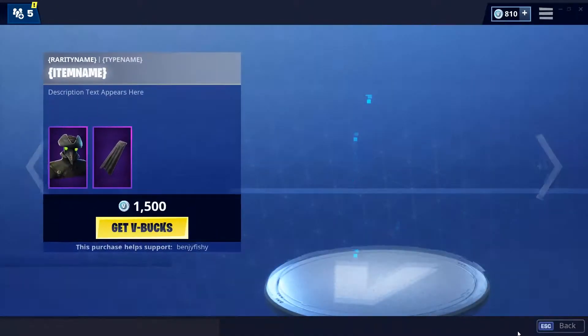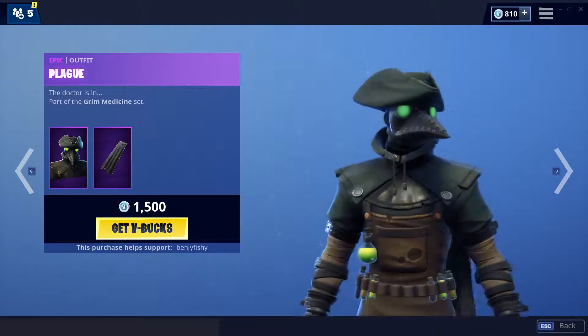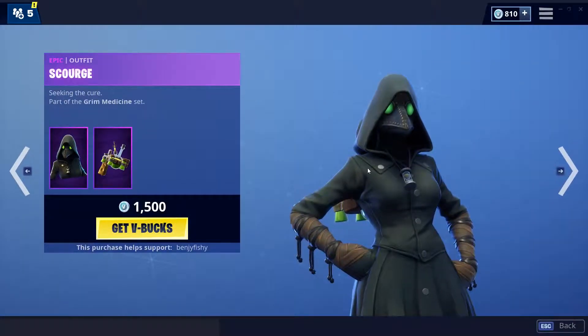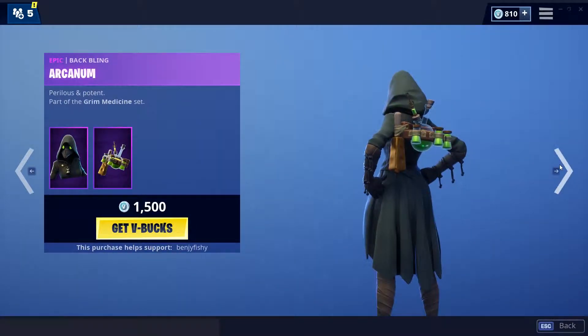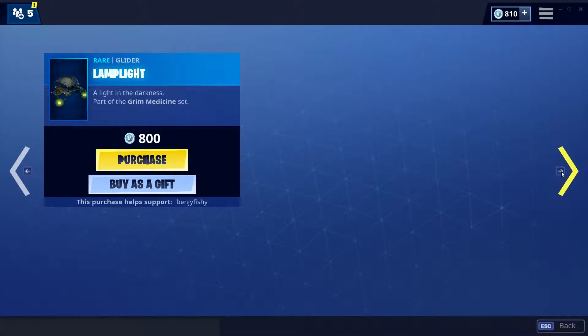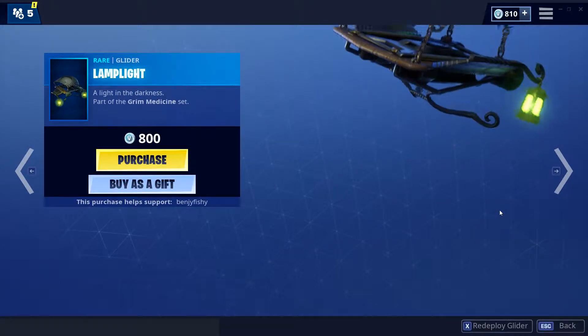We have the Plague skin, decent skin in my opinion, with the Dismal Cape back bling. The Scored skin is decent as well with the Arcana back bling, also decent. There was one pretty trash pickaxe — don't like that one. And the Lamp Light glider is a pretty decent glider.